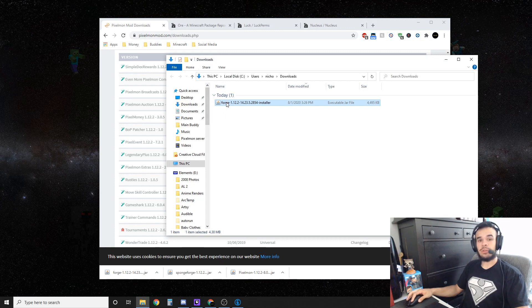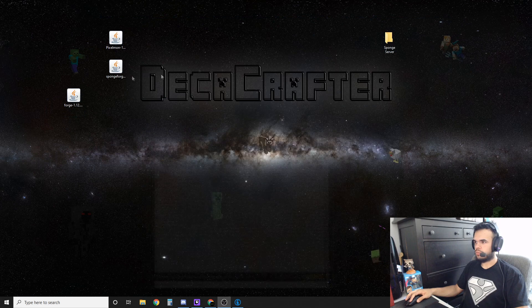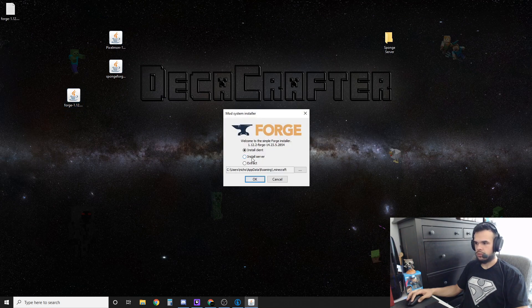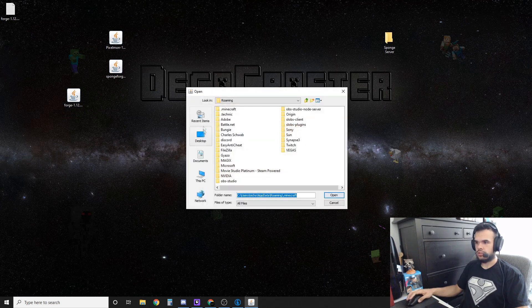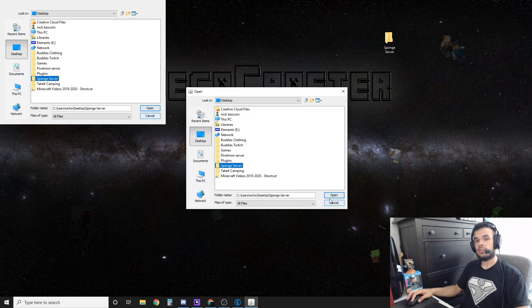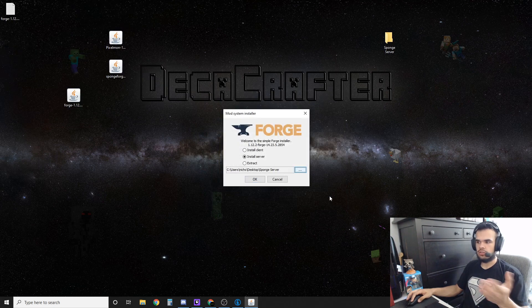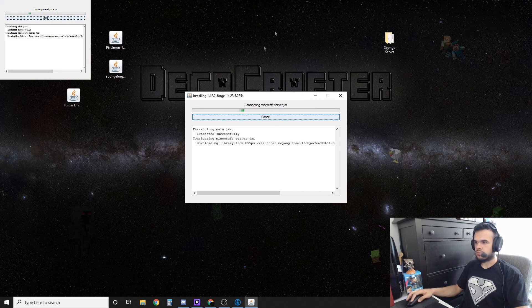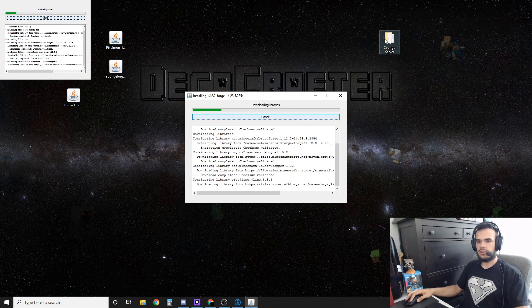Now we've got our Forge — throw that on the desktop as well. Next, we want to actually run the Forge installer. Hit 'install server,' click browse, go to your desktop, select the sponge server folder you created — whatever you named it doesn't matter — and hit OK. It's going to put a bunch of files in there that you need.